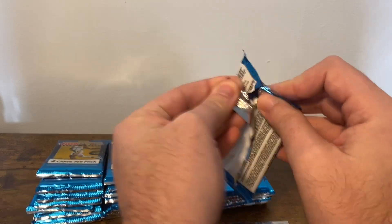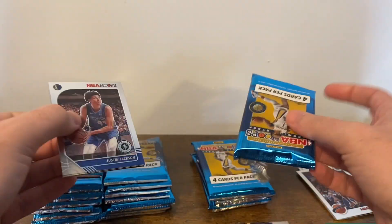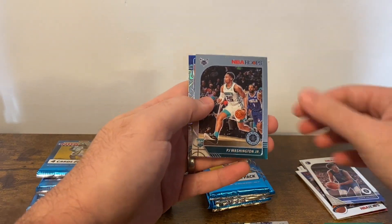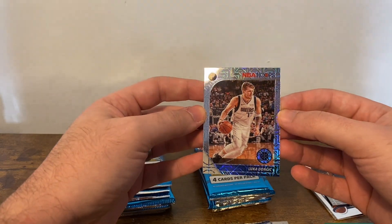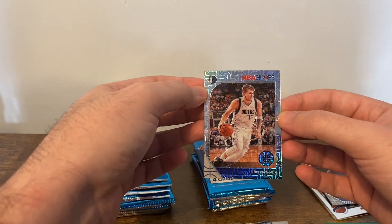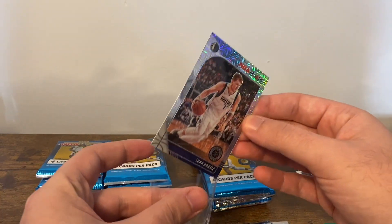It had gotten past me that Steven Adams is on New Orleans now. I was watching the game last night and saw him out there — like, what's going on? Justin Jackson, Karl-Anthony Towns, PJ Washington, and a Luka Doncic Silver Mojo with a nice print line. Excellent. You get a nice card and then deal with a print line — it is what it is.